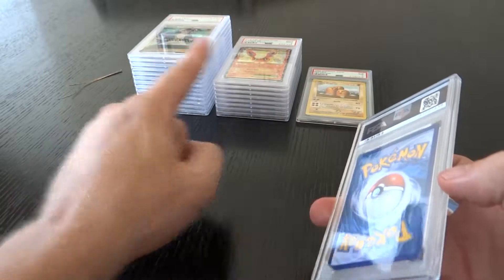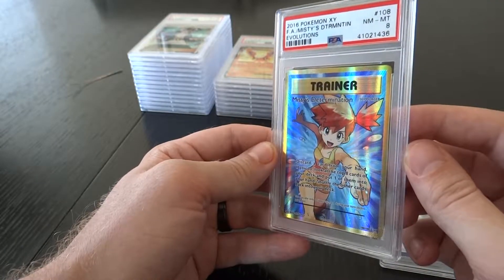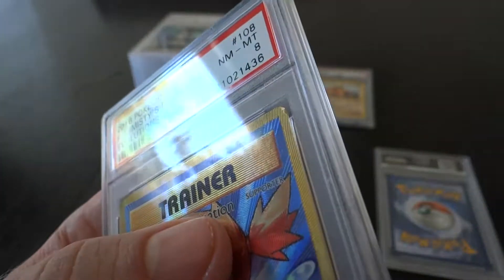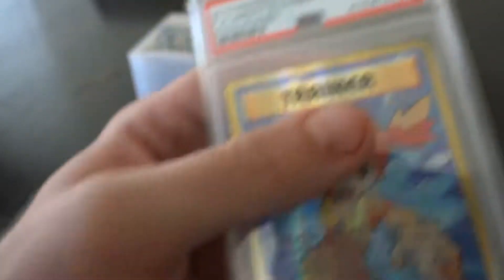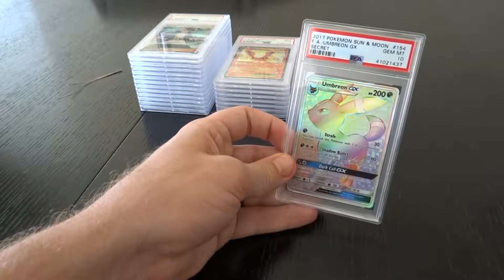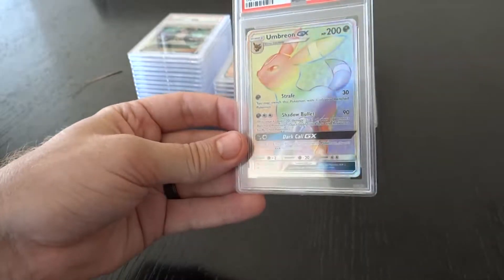Only two more — sad but good. Here's my 10 pile, my 9 pile, and my other pile. Looks like we got another one for the other pile. I don't know if I did this — I don't remember sending it in like this. The corner got messed up. The corner was flawless when I sent it in, I swear. But doesn't everyone say that? Well, that's okay. And the last one — we end it with a 10. Umbreon GX. Another evolution, PSA 10.